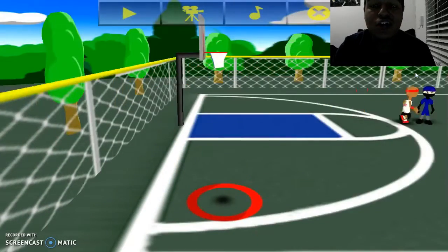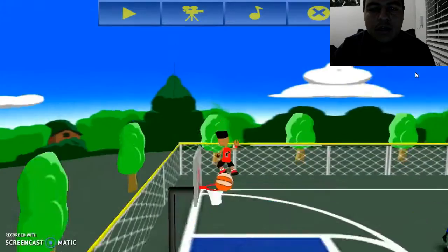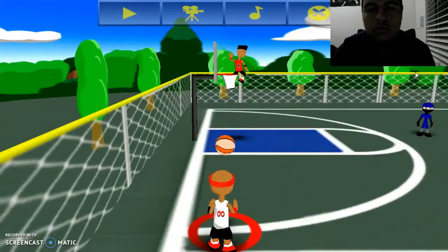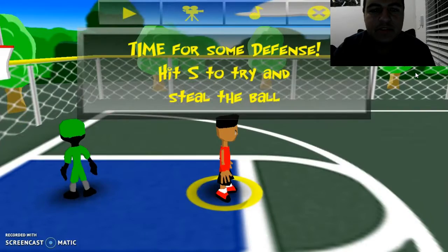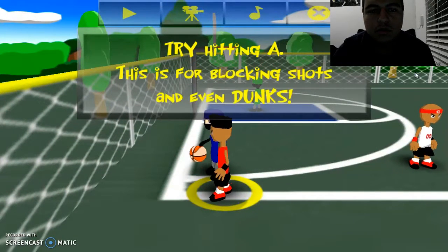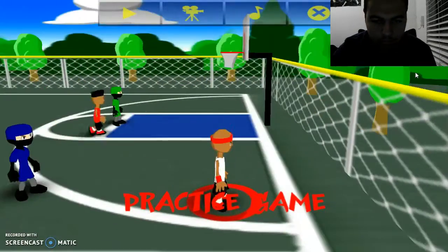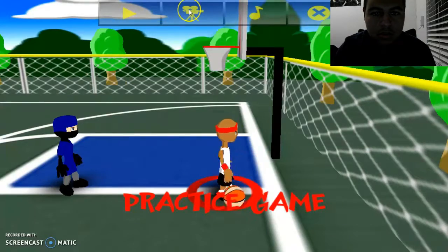These ninjas are perfectly cool. Now you wait for your teammate to jump high and pass it. Nice — time for some defense. Try to steal the ball. Press A to block — like dunks and passes, I mean shots. Alright, I'm ready to play. Press okay, I'm playing.